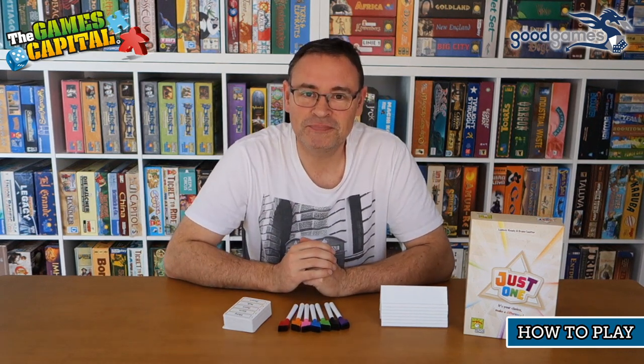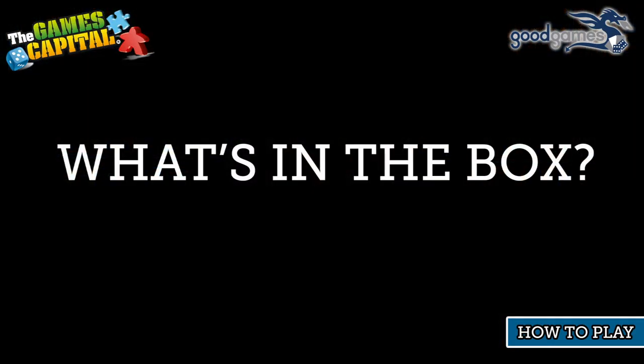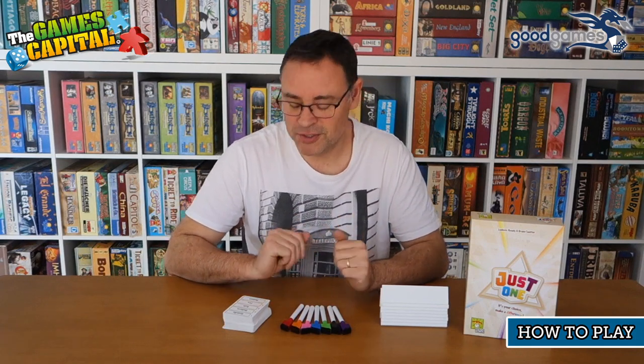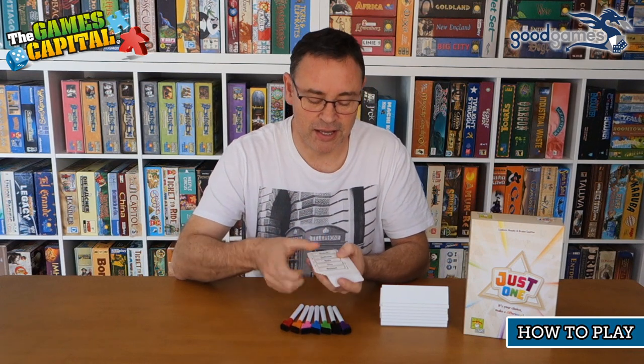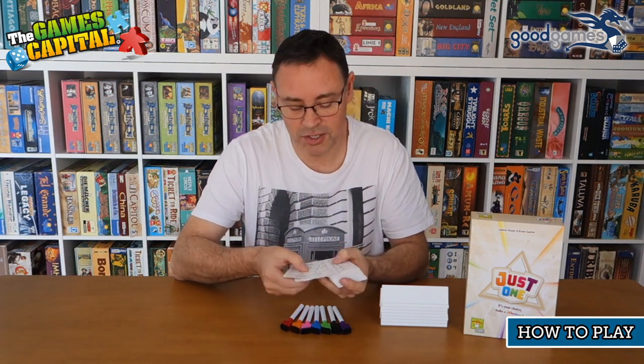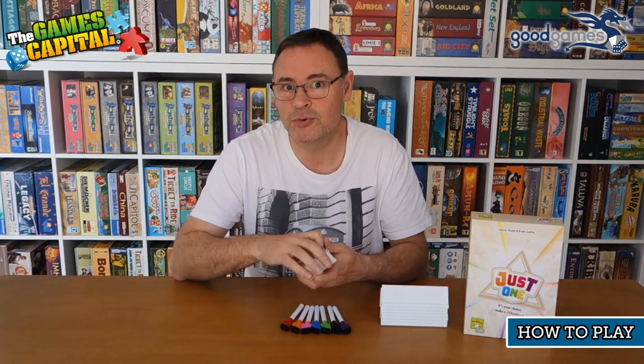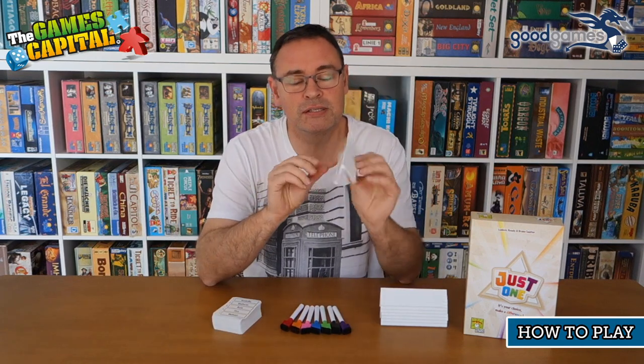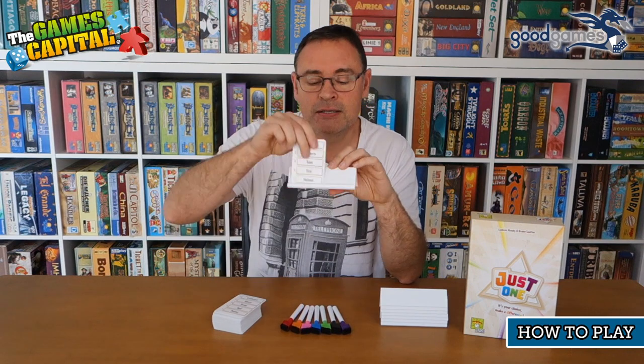There are basically three components to a game of Just One. We've got a deck of cards — these cards have five words on each, and players are going to be guessing those words during the course of the game. Everyone will receive one of these little stands; the card can sit in the front spot of the stand.